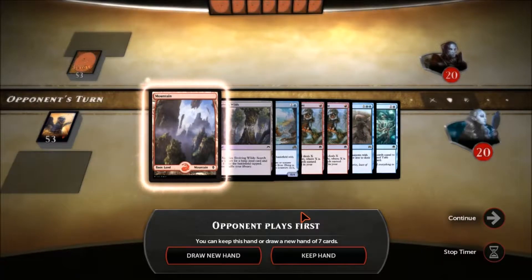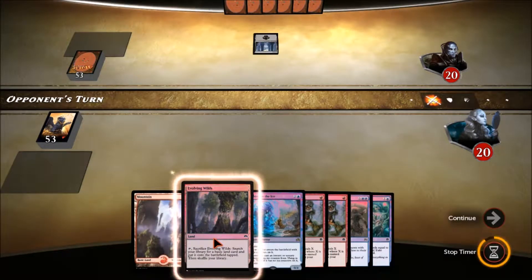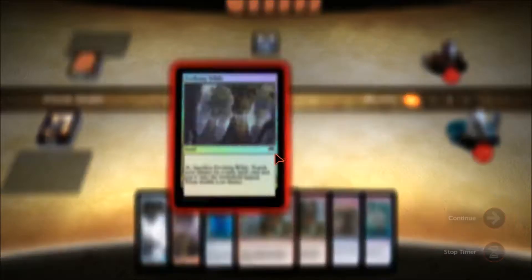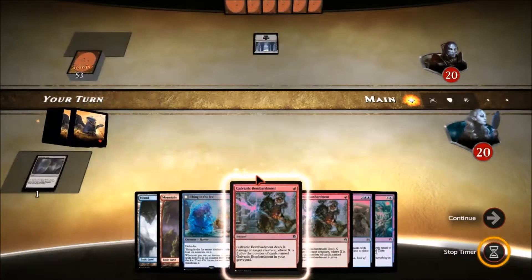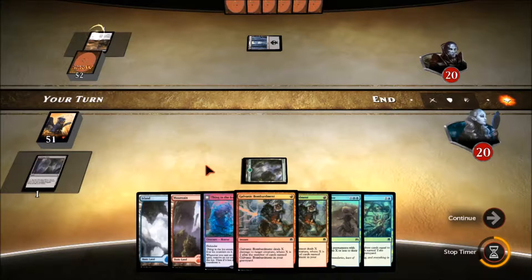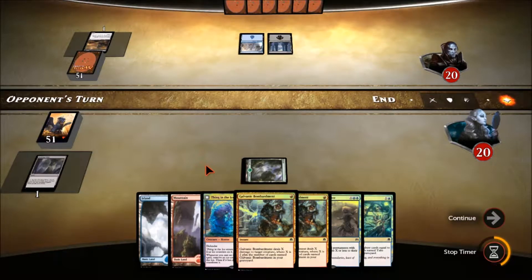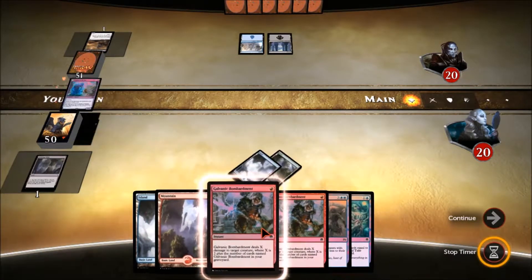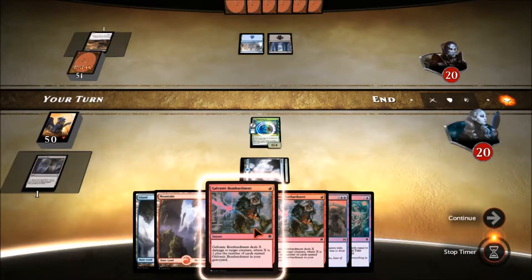Ideally we would like access to all three colours of our mana base in our opening hand. But an Evolving Wilds and one is usually good enough if we have either Take Inventory or Grapple with the Past. An island off the top means we can go and get a forest with our Evolving Wilds. Now we have access to all three colours. We have a couple of cheap burn spells, and we should get out the Wall first - our Thing in the Ice - and then we've got four instant sorceries that we can play after to flip the wall and get in with some much needed damage.